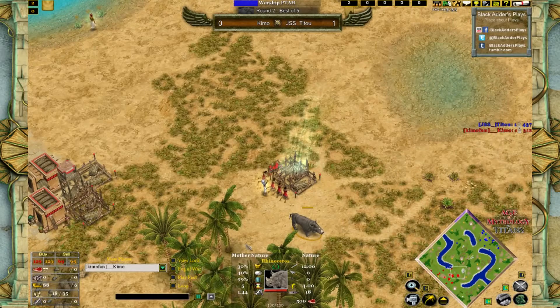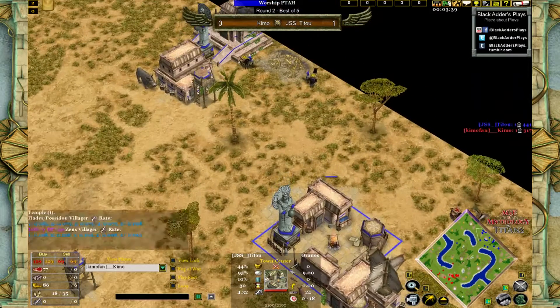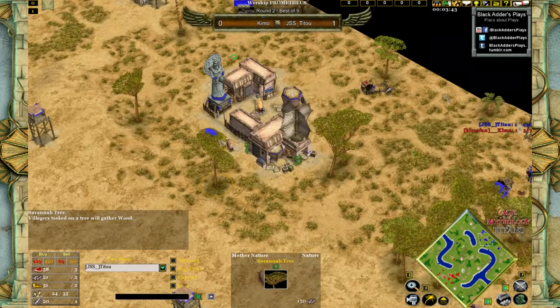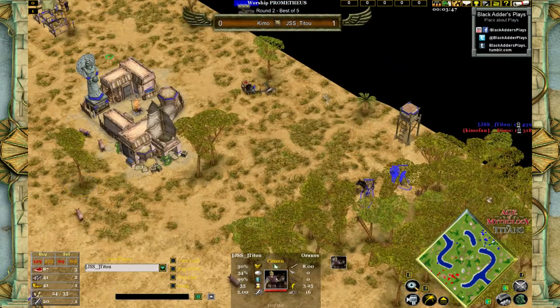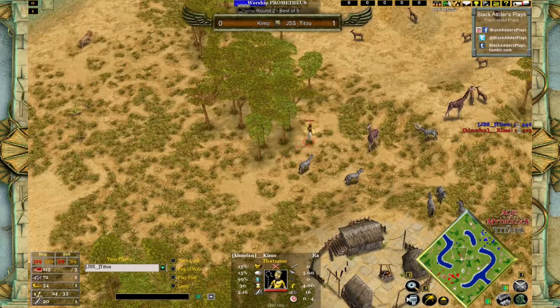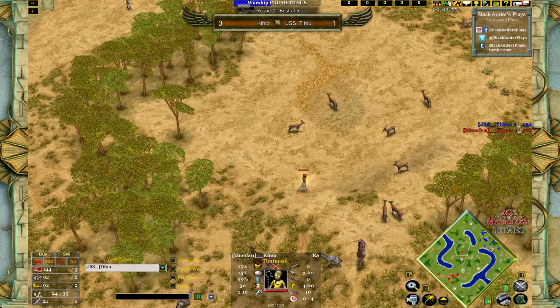Right now he's moving for the rhino, because he doesn't want to have all that much of a delay in advancing, as Ptah is already halfway through for him. Looking at his opponent, who is also advancing to Prometheus — not all that fast, but still fast enough. Let's see if he's going to be somehow able to get rid of the pesky Shifting Sands shenanigans with the pharaoh, the same as in the last game.